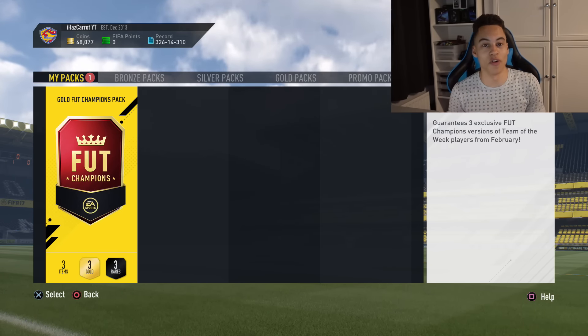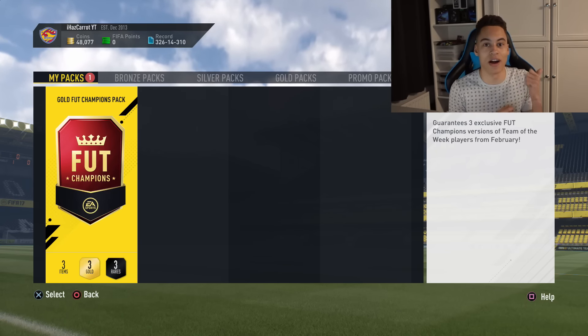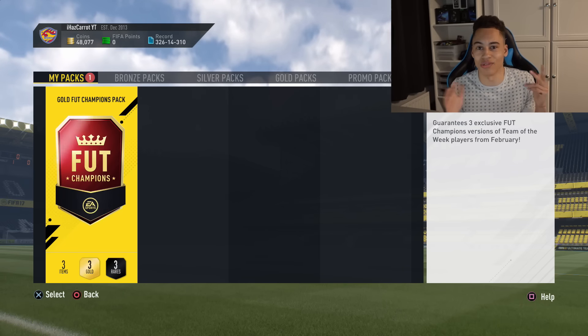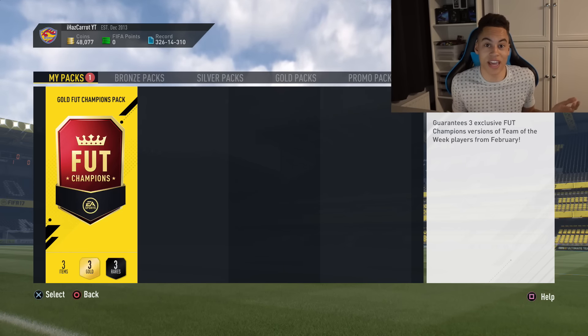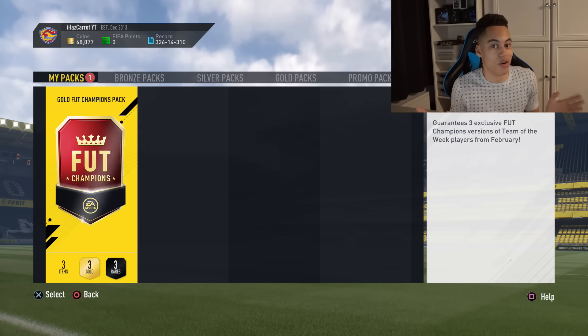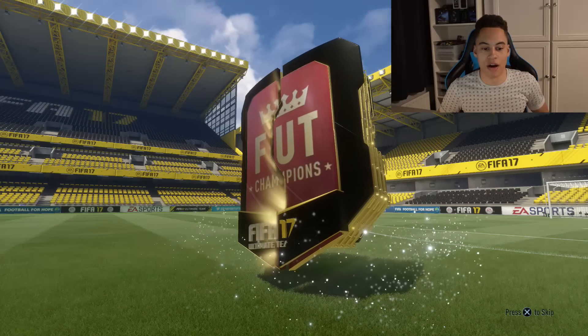Now here we go - the gold champions pack, we get three rare gold cards, informed players. All I'm saying is, if I could pick any players I would have Martial, Marnay, and Hazard - one of those three would be a dream because they'd fit right into my team. I'd also take a Suarez, Lukaku, or Mertens. Here we go, the pack is open and it's not a walkout.